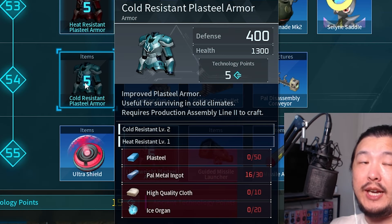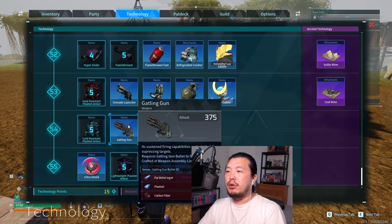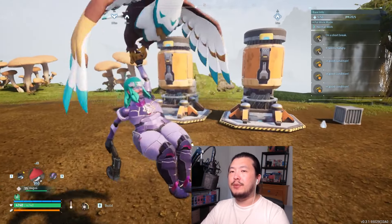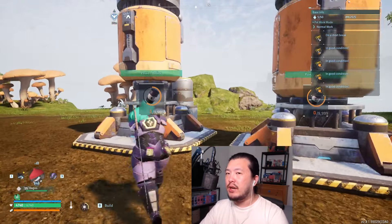Plasteel is used to craft your endgame armor and endgame weapons, making it absolutely vital to tackle the new endgame content. Crude oil can only be farmed with crude oil extractors, which are automatic production facilities powered by electricity.